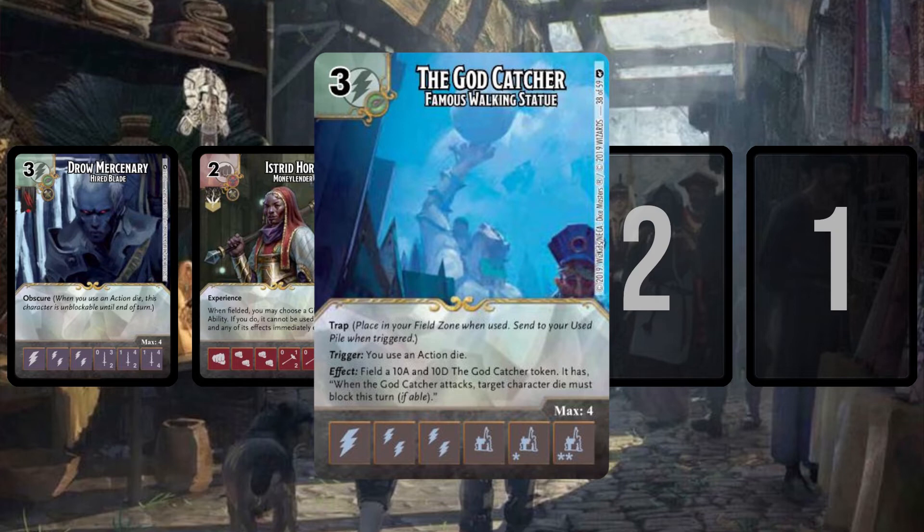I've talked about this card a lot, and other people have made videos about it too. Action dice that make tokens are really cool, and this is an action die that makes a 10/10 token that could easily remove something you hate from the field each turn, or if you had some way to clear your opponent's field, two of these could just kill them. Every time I've played it I've had that moment where I think — I could do some damage, or I could try to get more God Catchers in the field.